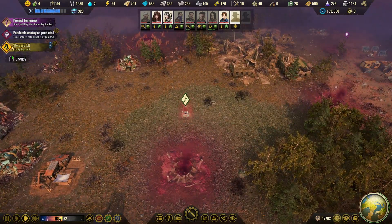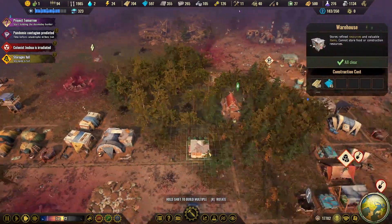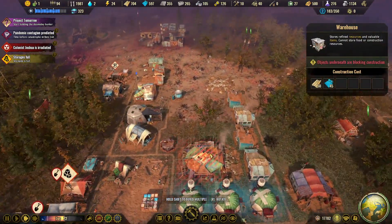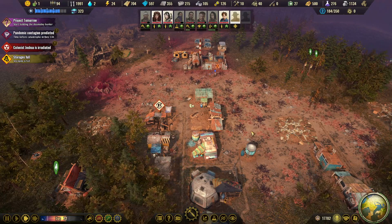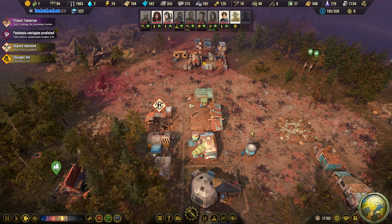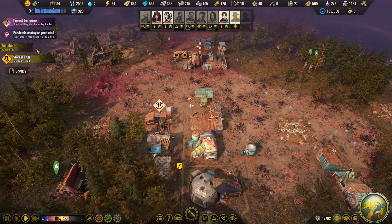We'll have to do with what we have at this point. It doesn't say which storage is filled up, but it might just be good to build a warehouse somewhere to store some extra goods, especially in this area. Just as well the old biddy gave us some medicine. I like it — we got the medicine before the pandemic. Now let's hope it works.